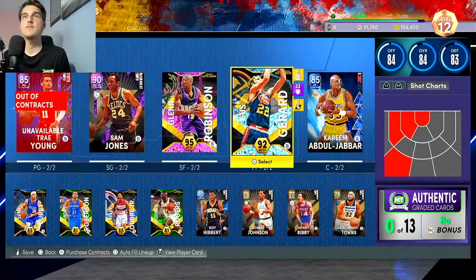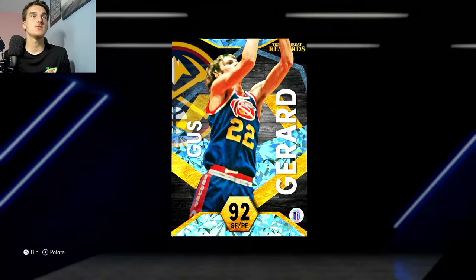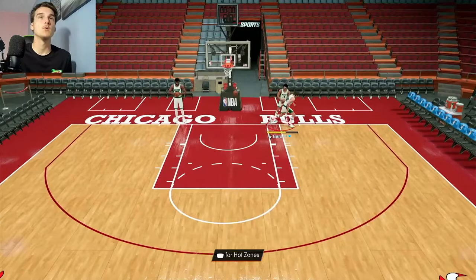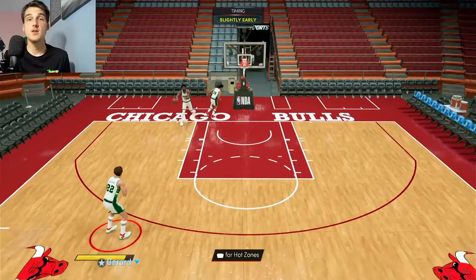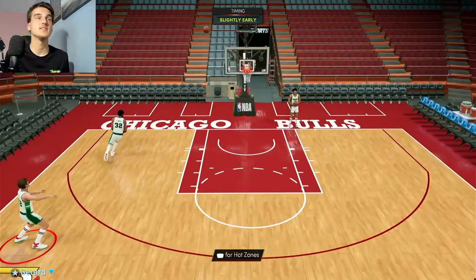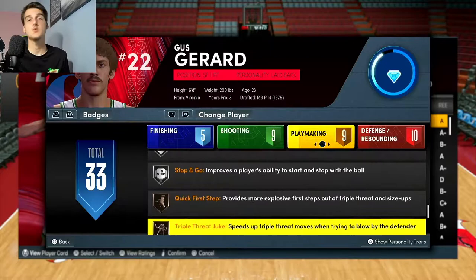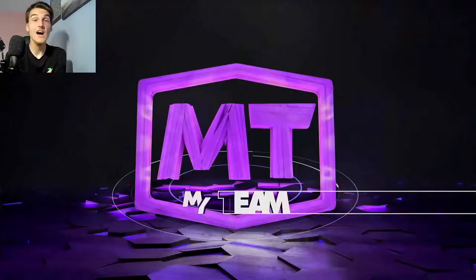His hot zones are looking similar to Jalen Green's gameplay — he has one on that left wing of the 3-point line and a couple inside. Overall his badges: he has 18 gold, 10 silver, 5 bronze. Gus does come with an 86 ball handle, meaning he can momentum dribble. His dunk package is decent, but what really makes him one of the best forwards in the game is his jump shot. It is money — I'd say it's close to T-Max's jumper in previous years, very smooth. He just doesn't get as high. He doesn't come with any range badges, but he does have silver clamps and bronze quick first step, which is very good in the early game.